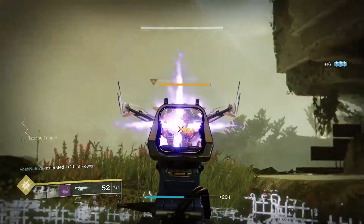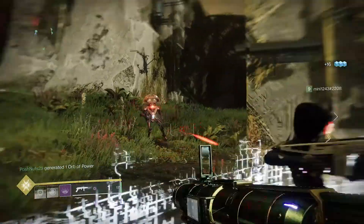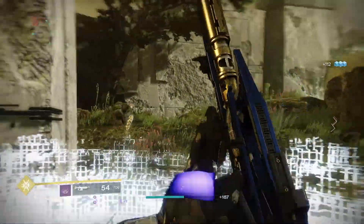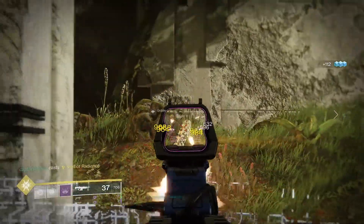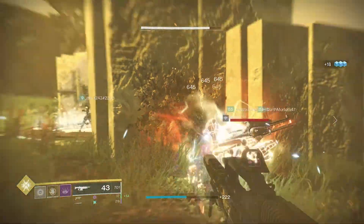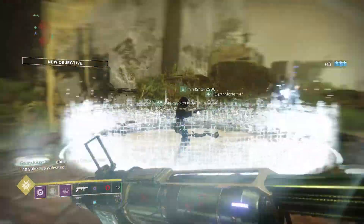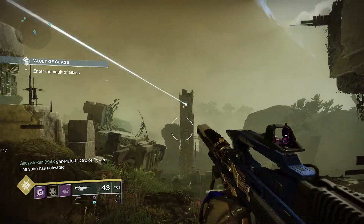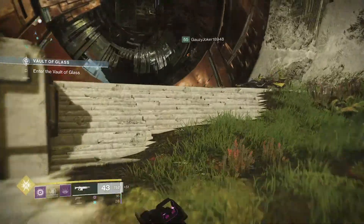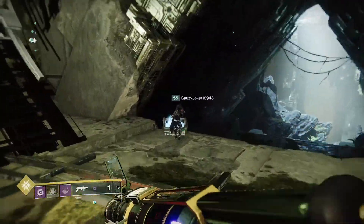Psions will spawn throughout the encounter — one on left, one on middle, one on right. Take them out as soon as you can as they can one-shot you. Nothing really complicated here; bring your best ad clear loadouts. Classes don't matter, so it's whatever you're comfortable with. Xenophage is really good for clearing minotaurs and cyclopses. I ended up using a sword for minotaurs in the footage, but really it's up to you — whatever gets the job done. Once the spire forms, the door will open; collect your loot from the chest and move on.